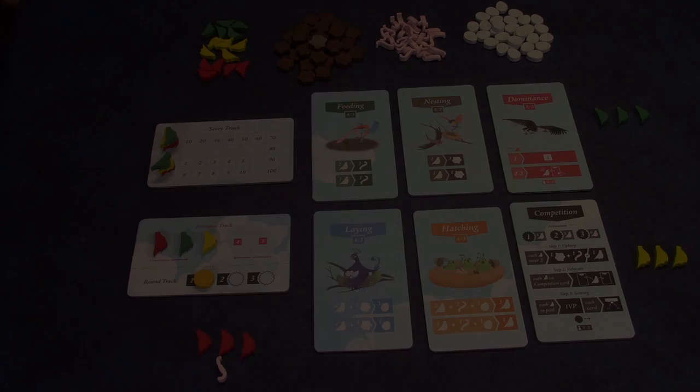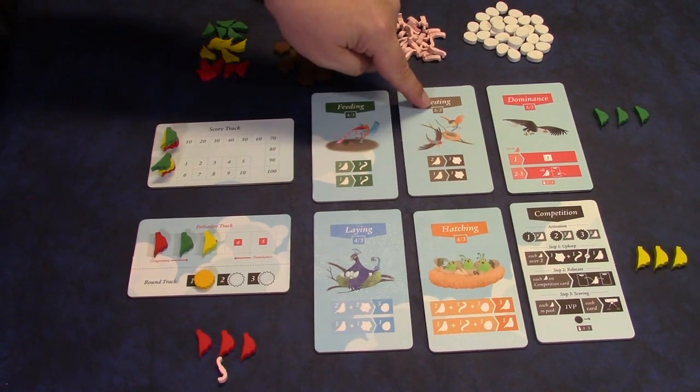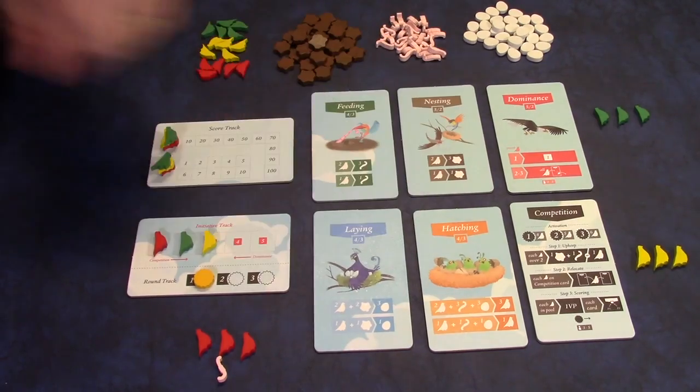So why don't we take a look at how the game plays and how it's set up, and I'll give you my thoughts on the other side. The goal of Flock is to have the highest score at the end of the game. There are a couple of ways to get points. The most common and best way is to score points on these five location cards.